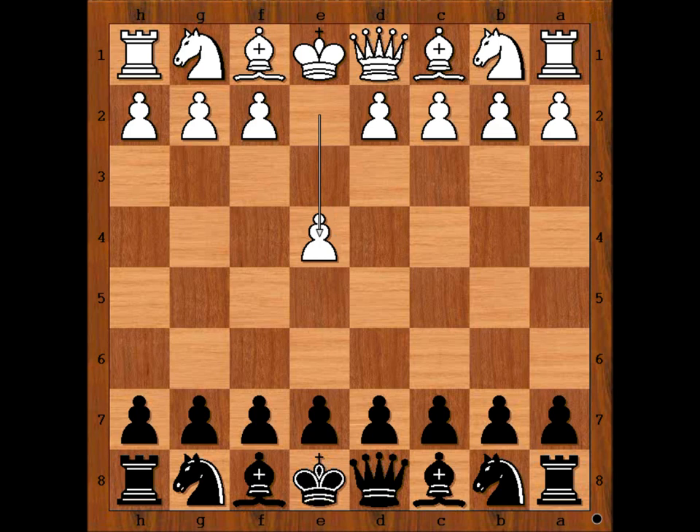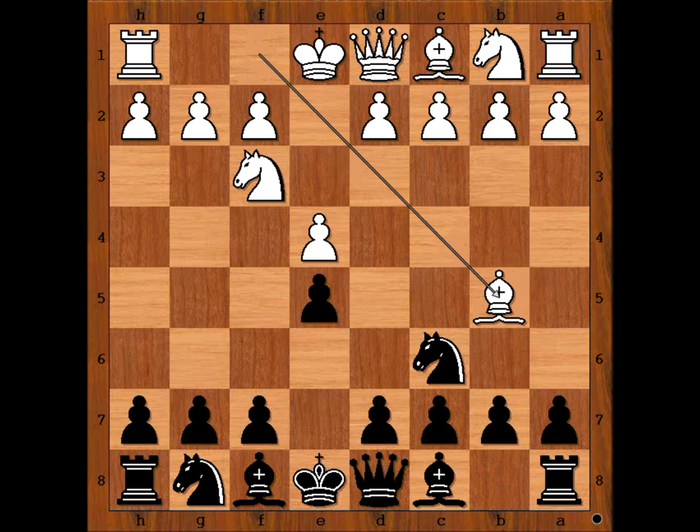Borden had white pieces and he started with e4. Bird played e5, knight to f3 attacking the pawn on e5, knight to c6 defending, and Borden played bishop to b5 — and we have Ruy Lopez, or Spanish opening.